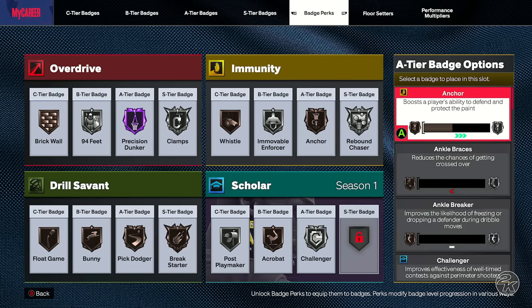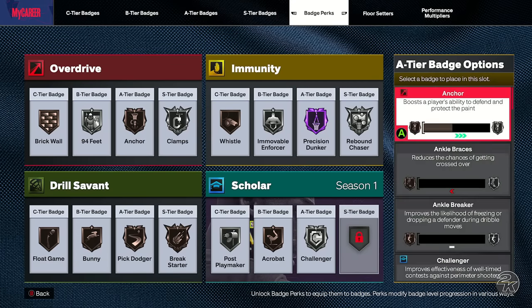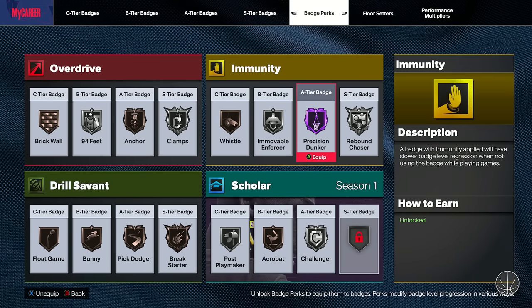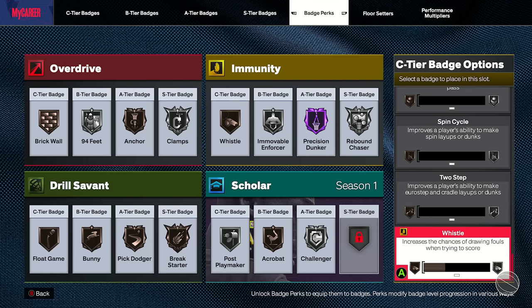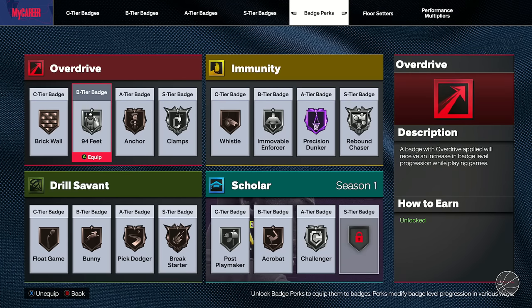Now that Anchor is equippable at silver level, I should swap Anchor and Precision Dunker — and I'll do that now to show how easy it is. Precision Dunker is maxed out at Hall of Fame, so it goes into the Immunity tab to stay protected. Anything at a high level you don't want going down — like Whistle if you're playing a park mode with fewer foul calls — put it in Immunity. C tier depends on your build; six-fours have tougher badge tiering.